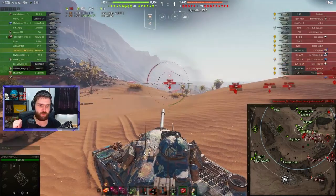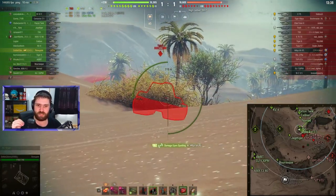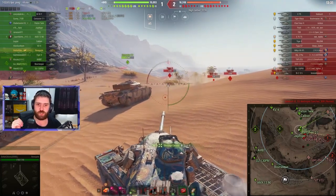Two shots in and I'm trying to go hull down, even though like I said, even when you do go hull down with this vehicle, it is still not the best. Going into the cupola — there we go, into the cupola of the Tiger II — because of that huge cupola.